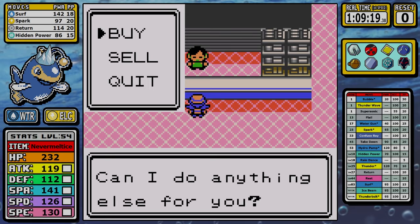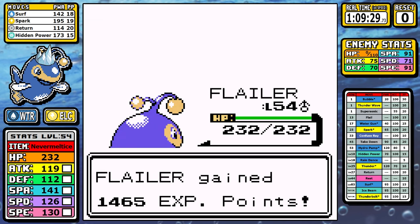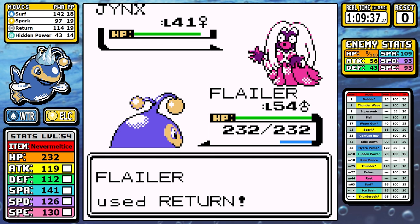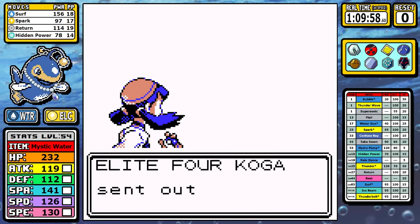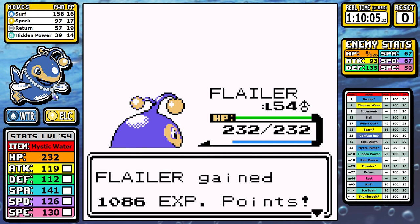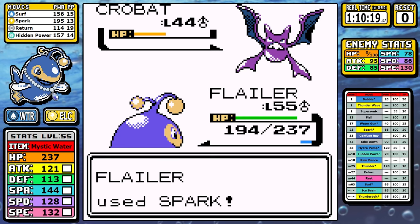In the Elite Four, Will is up first. Pre-rare-candy Lantern would have been off a lot of guaranteed one-shots, but level 54 made the fight simple — I did have to use the NeverMeltIce for Exeggutor ranges, but after a clean sweep of one-shots Lantern is on to the next. For Koga, the ranges just look much better at this level. Forretress is never really an offensive issue but it can stall with Protect if you get poisoned early. Using one-shots is the fastest approach outside of one moment where I saved Surf PP and Spark took a few extra turns — this one is really simple as well.